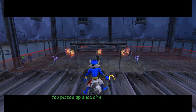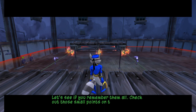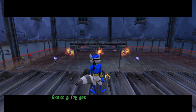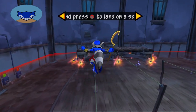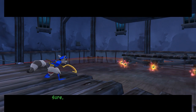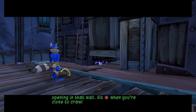You picked up a lot of skills after reading the famous Thievius Raccoonus — heck of a page-turner, that book. Let's see if you remember them all. Check out those small points on that wire. You can land on them light as a feather using your ninja spire jump. Easy — I just jump and hit the circle button. Exactly. Try getting over to the other platform. Looking good, Sly. You know how I love the second story work. Sure, but how do you feel about tight spaces? Try getting through the small opening of that wall. Hit the circle button when you're close to crawl inside.